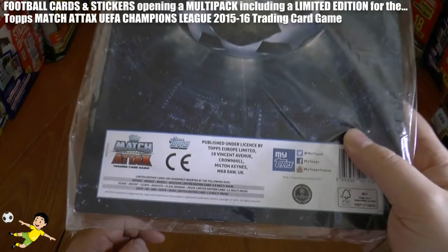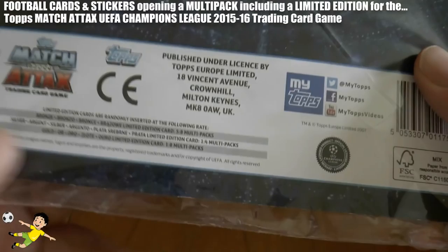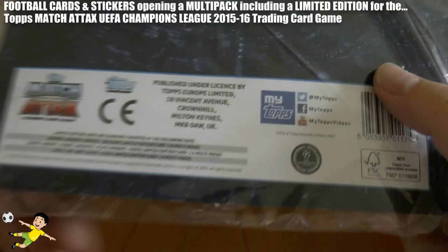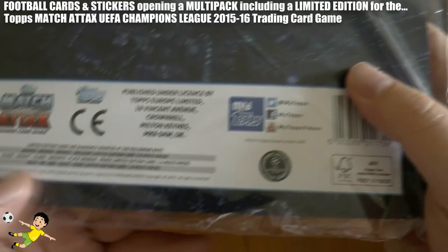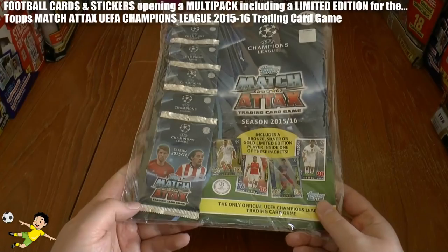If you've not already seen these Topps products, they do a horrific variation of the same player limited edition card — gold, silver, or bronze. As you see here, bronze limited edition is found five in every eight multi-packs, which is very disappointing. Silver is two in every eight, and gold is one in every eight multi-packs.